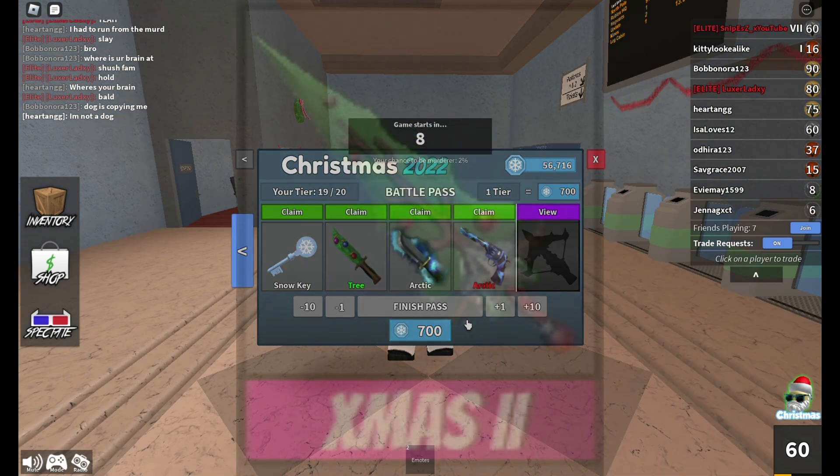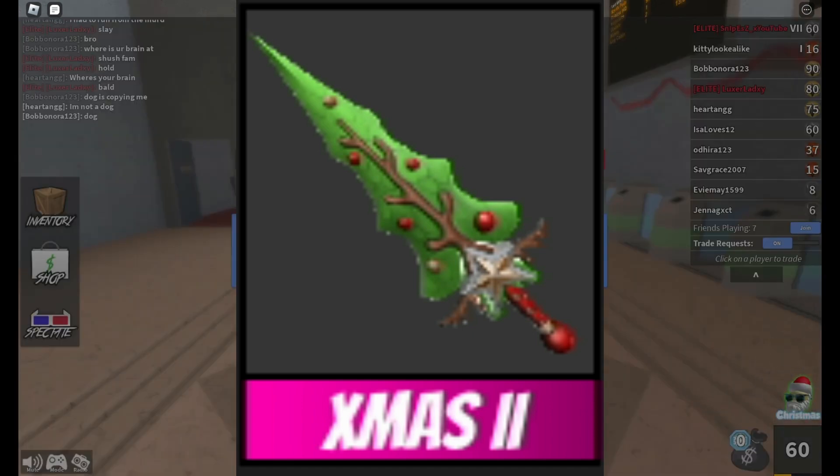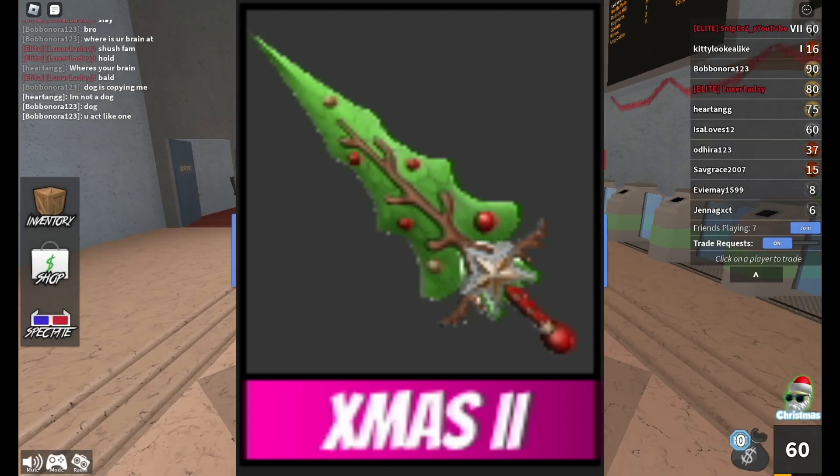On screen right now I'm going to show the godly design I made for it. Basically, just like the Eternals — you know, Eternal 2, Eternal 3, etc. — I've made the Xmas 2, and that's how I think it would look if it was a godly. Probably not though; it'd have a way better name. It's definitely a great design overall, so let me know in the comments what you think of it, whether you think it's good or bad, whether it should be released or not.